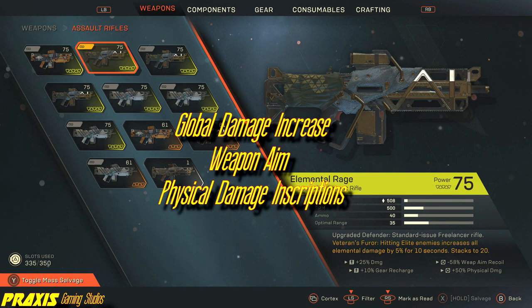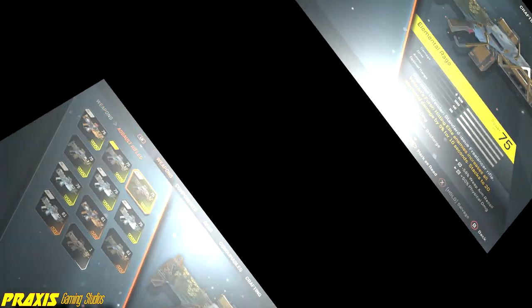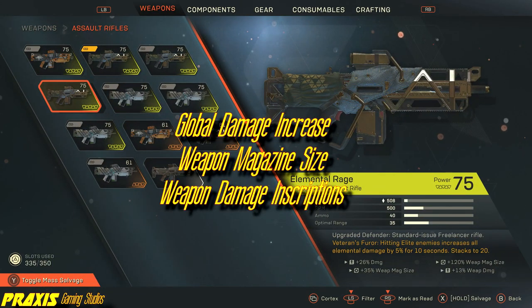Our next Assault Rifle is the Elemental Rage, which deals the least amount of damage on its own. However, the Elemental Rage's true power lies in its inherent effect: it increases elemental damage sources by 100%. The Storm Javelin is all about harnessing the elements and unleashing their power, which makes the Elemental Rage a deadly tool in the hands of an Elite Lancer that pilots the Storm Javelin.